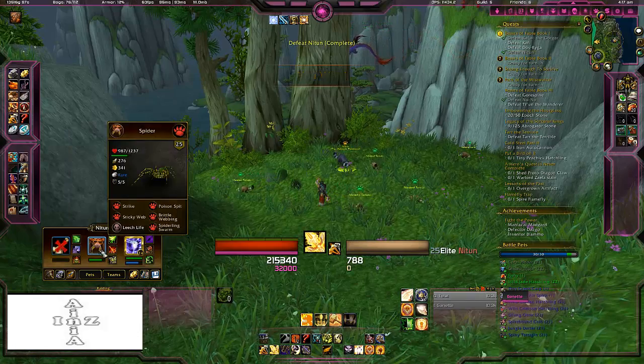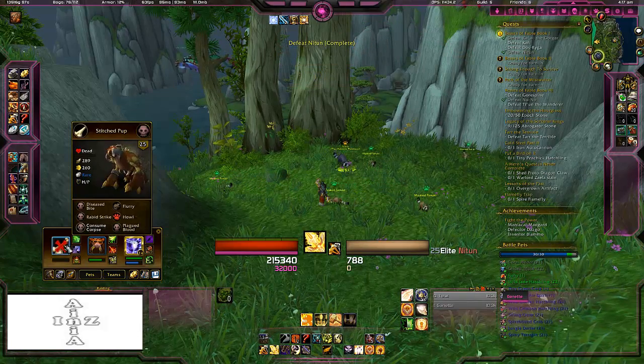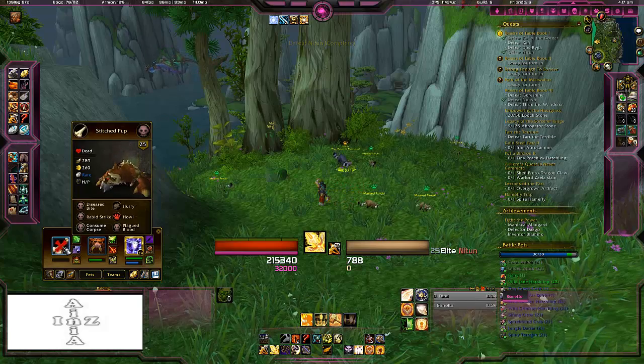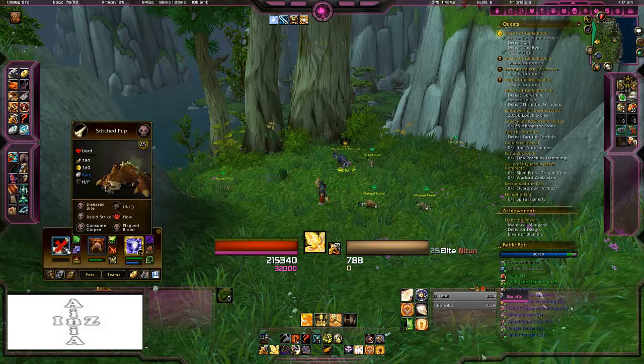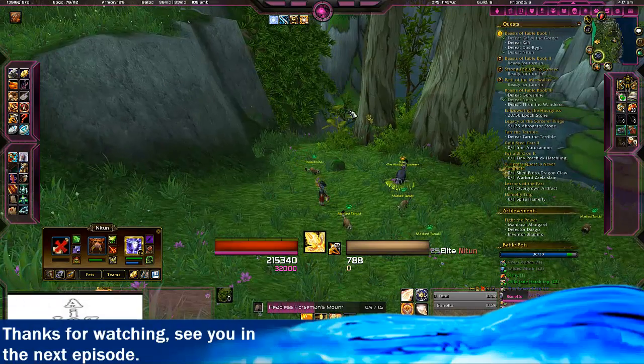For the pets: the spider is just a regular spider caught anywhere. Stitched Pup can be found in Naxxramas — he drops off of Gluth, a level 80 raid, so it is very easy to farm him now.